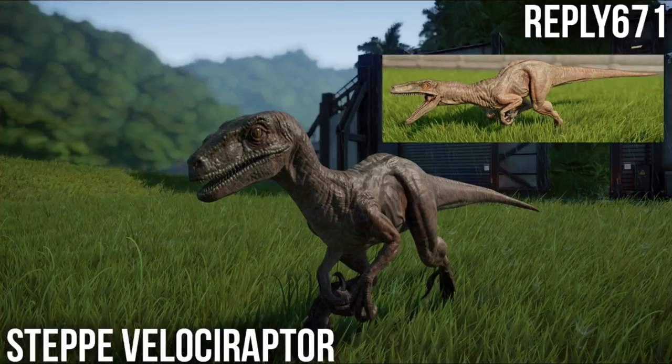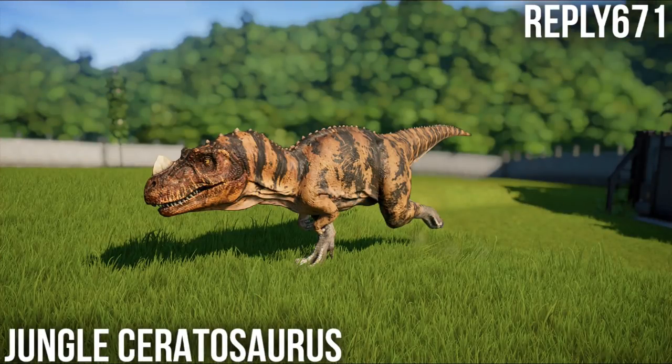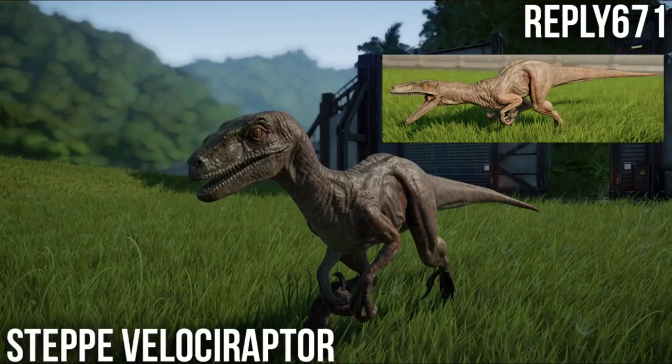I know I've gone on about this before, but they keep releasing terrible Raptor skins. I don't understand - they can clearly make beautiful skins. Imagine if we had this raptor with that Ceratosaurus skin. Just change the colour, make it blue, give it something that is a little less subtle. Velociraptors in Jurassic Park history do not have subtle skins - even the default Velociraptor in the original Jurassic Park had a more exciting skin than any of the Velociraptor skins in Evolution.